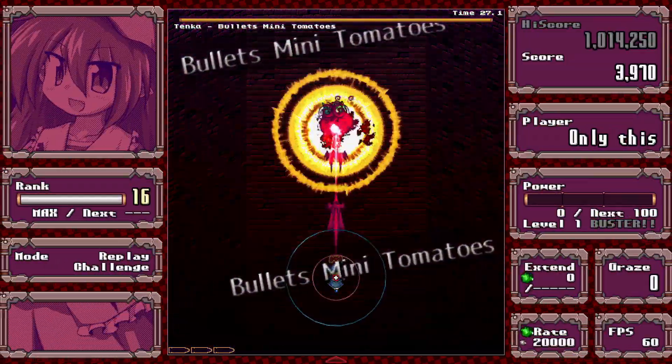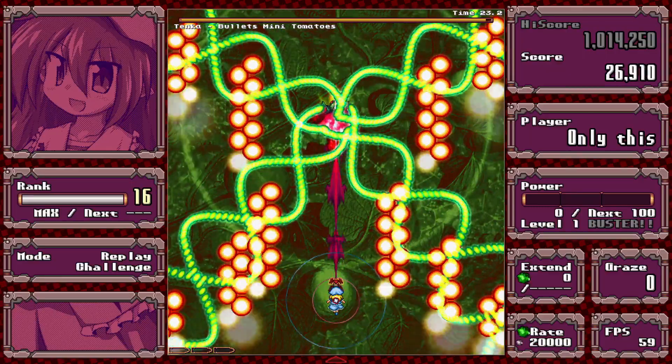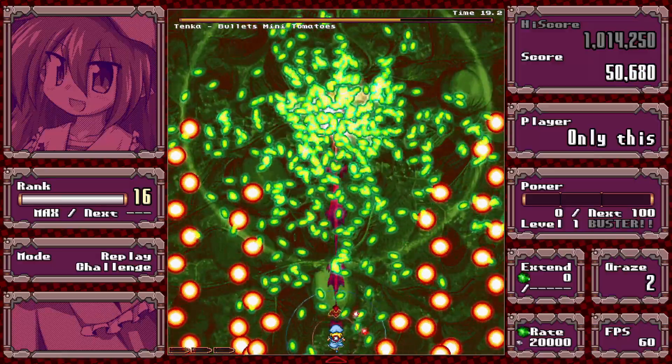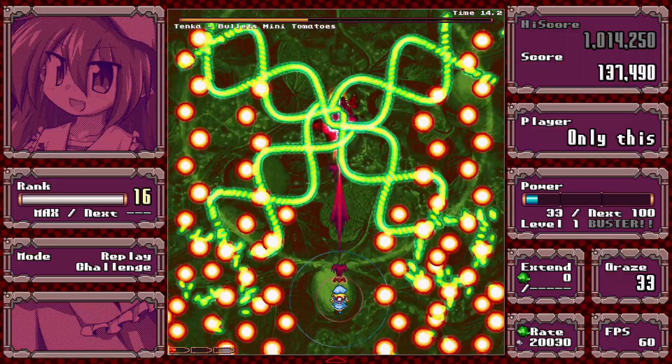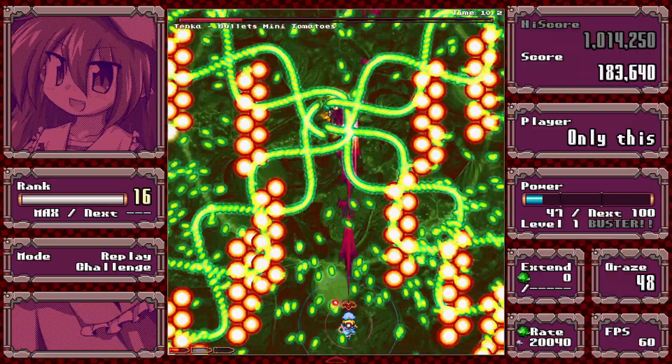Now we have the extra mid-boss spells. This one's just random spam, pretty easy. The only threatening thing is the green spam, which there isn't a lot of.